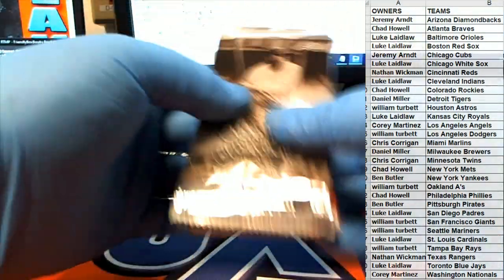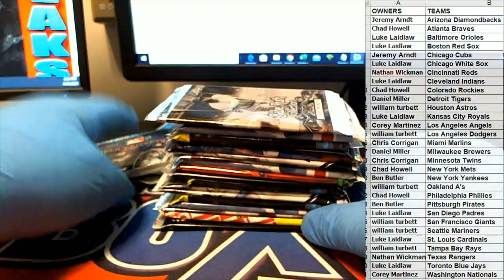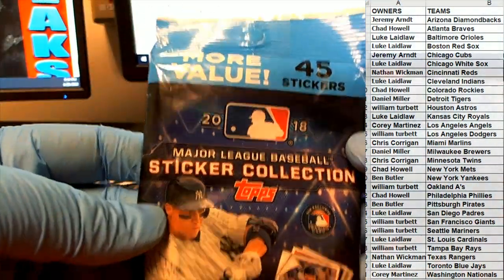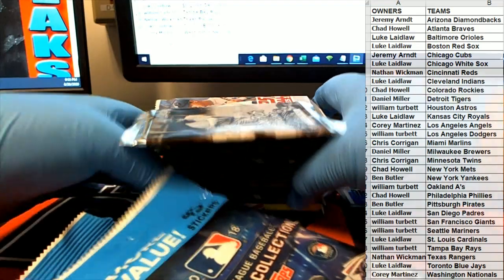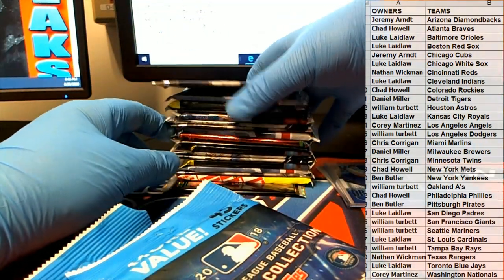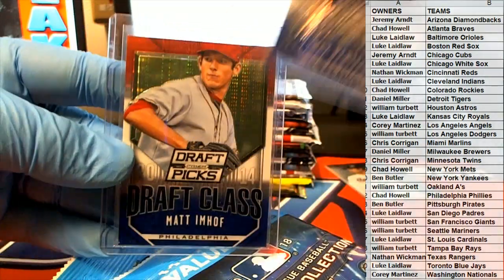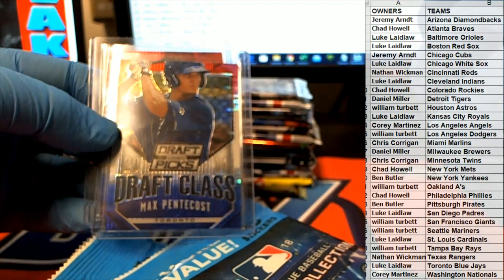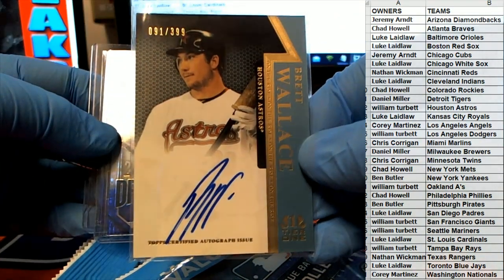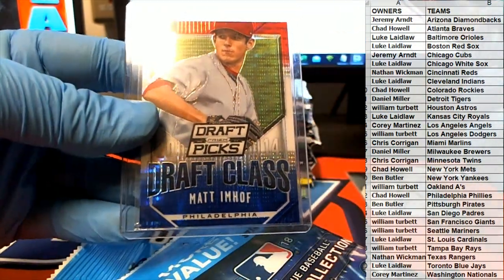Let's see what we got here. It's definitely different, man. Got an Imhoff Phillies, and then Wallace Astros. Will T on that one, 91 to 399. Blue Jays was Luke, and then Imhoff Phillies was Chad H.